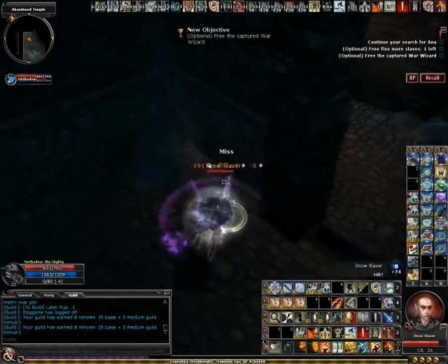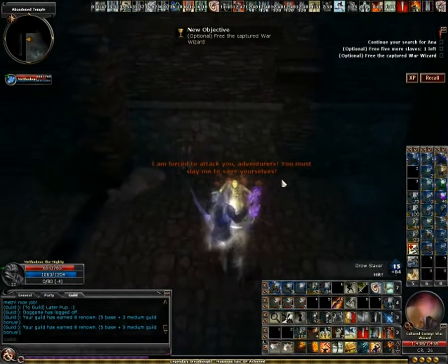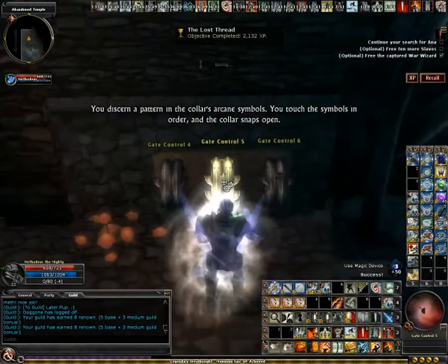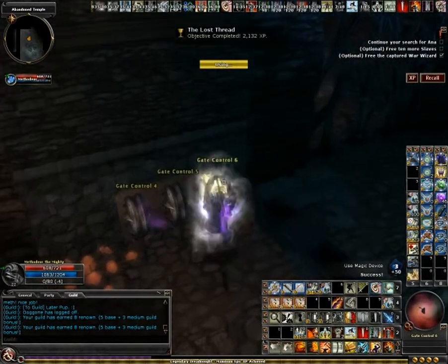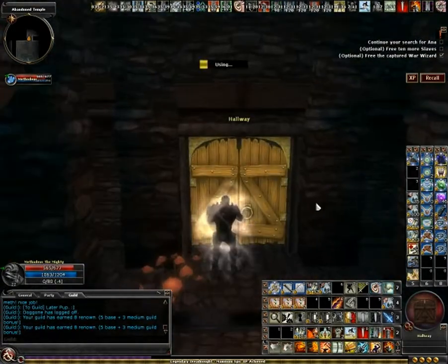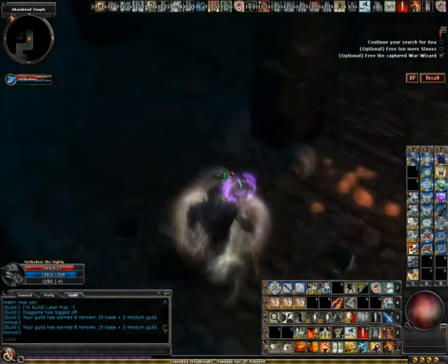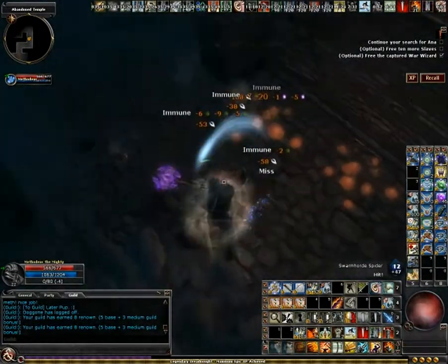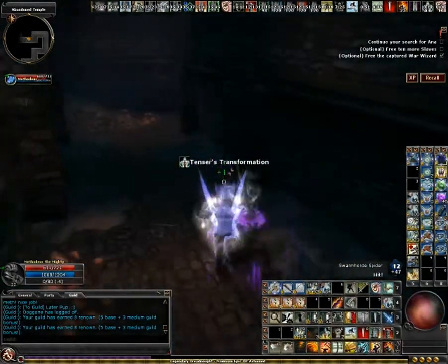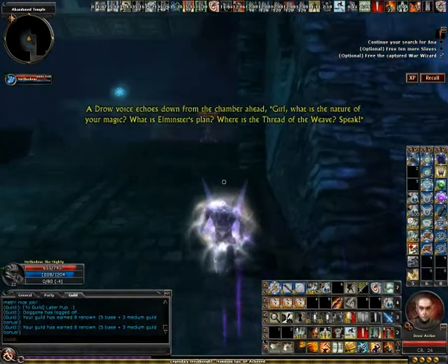This is the wizard optional. We just need to find the slaver and kill him, and not the wizard. Pull all the levers over here — this will open the way forward.